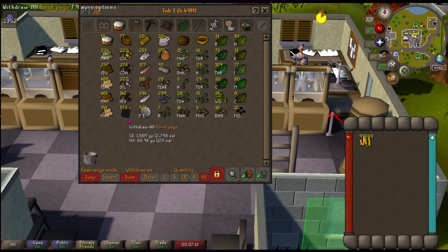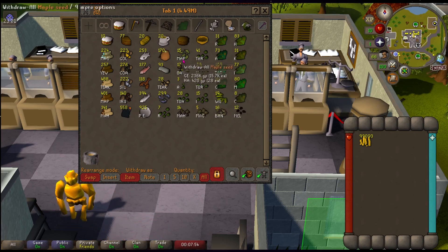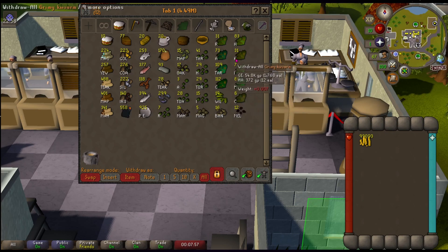I can't sell them — I already Googled that — so they're just bank value right now. Here's some raw tuna, salmon, lobster, trout, almost a cave's worth of pure essence, anchovies. Limestone — construction is probably where it's gonna go. Don't know what I'm gonna do with dynamite. Now this is what is really important: look at all these seeds! Only a couple of farming tones — that sucks. Seven ranarrs. Here's mahogany seeds, magic seeds, banana trees, and watermelon seeds. But look — 41 torstol, that's awesome!